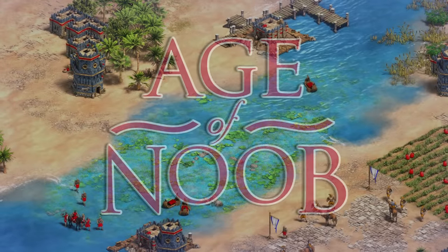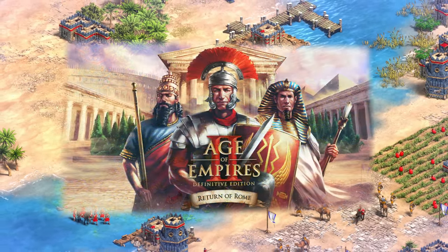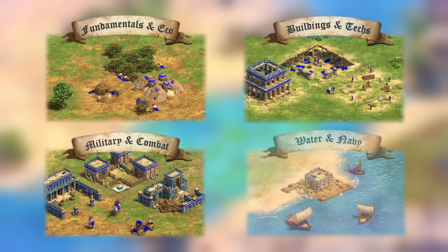Hello everyone and welcome back to Asian Noob. This video is the final one of my four-part Ultimate Guide series for Return of Rome, in which I covered Fundamentals and Economy in Part 1, Buildings and Technologies in Part 2, Military and Combat in Part 3, and Water and Navy in this video.